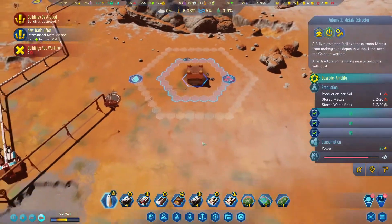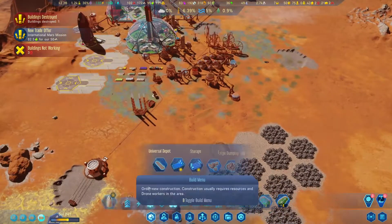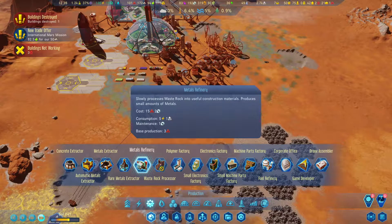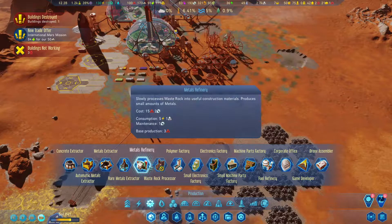We're full up on waste rock again. Kind of want to leave that meteor crater there. Do I have anything I can do? 15 metals, two machine parts.